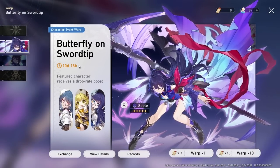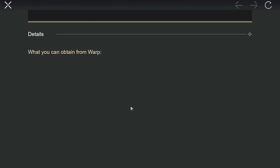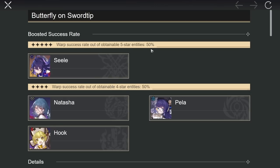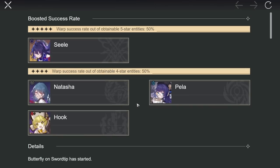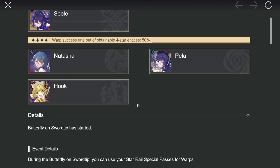In the game there are light cones, which are essentially the weapons — similar to how you have weapons and characters in Honkai Impact or Genshin Impact. In this game they are called light cones, and light cones are the weapons.